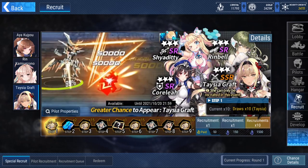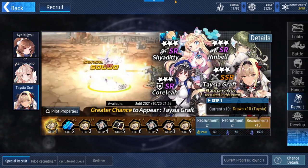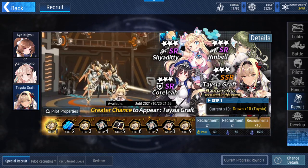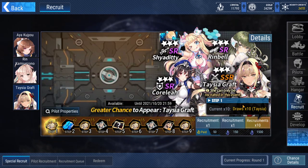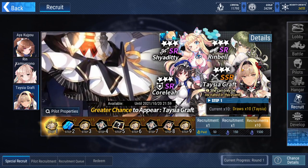I've done some calculation for you guys in terms of how much you actually need. Right now I have 11,000 — almost 12,000 crystals. Is that enough? Apparently not. It's not going to be enough. Every time you pull, you do 10 draws — 10 pulls — it will consume 1.5k crystals.